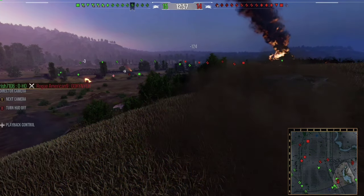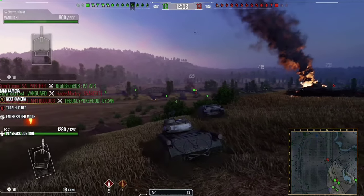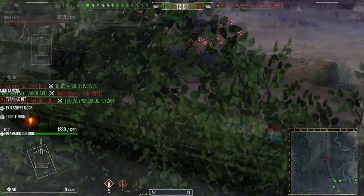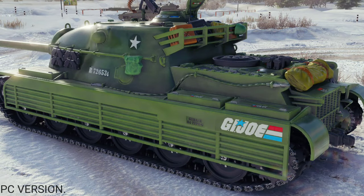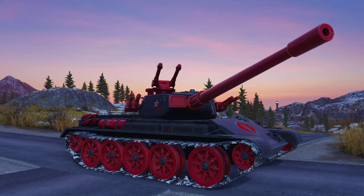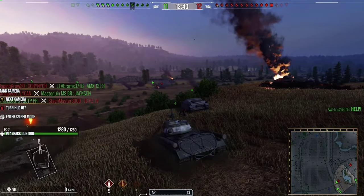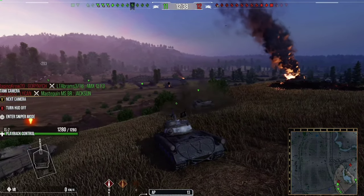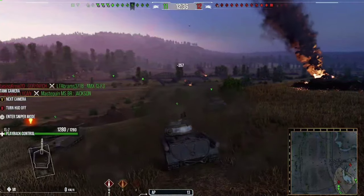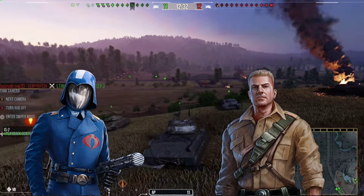They gave us a sneak peek of what's to come in the next season of World of Tanks Console, which we all know by now is the GI Joe season. They talked about a breakthrough skin for the TS5, which is the GI Joe. They showed us the Cobra Boa skin for the T54 Prototype, and they talked about the World War II era content. We're also going to get Duke and a Cobra 2D commander.